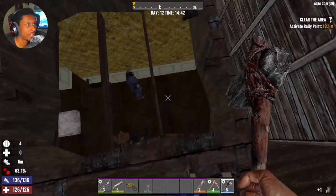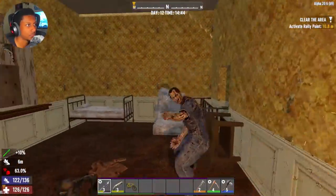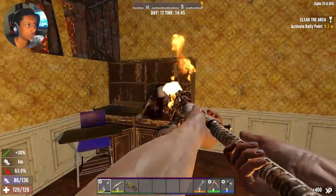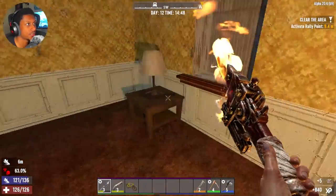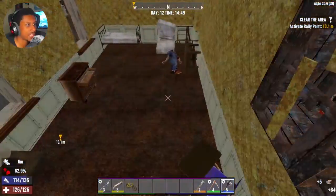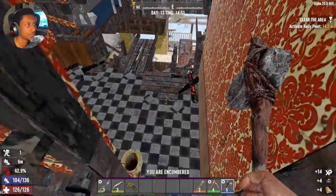I gotta fall down here - I could get back across but this is a quicker way. This is a locked up room - nothing special in here it seems. Oh, I guess this is like the easier way to get in - you just break this down. Nice.